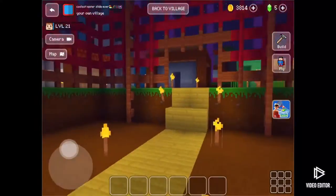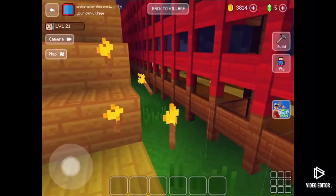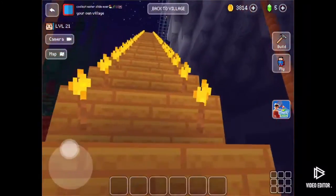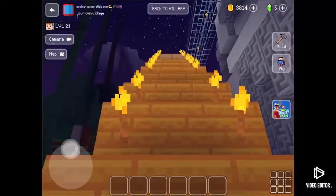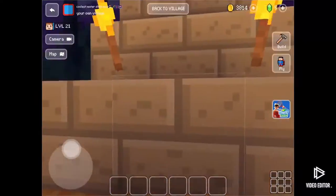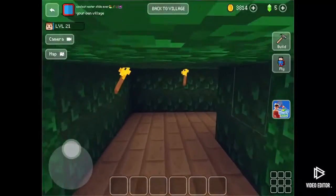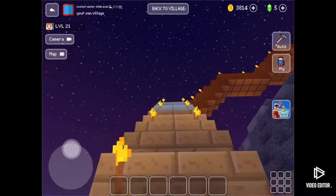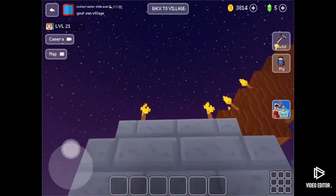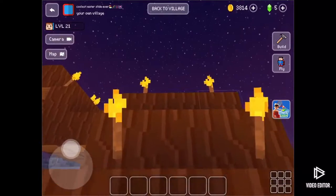To enter the doom star, go up this staircase right here, through that tunnel, and then you'll have to go up another staircase onto those wooden plank staircases. That's how you get to the doom star.